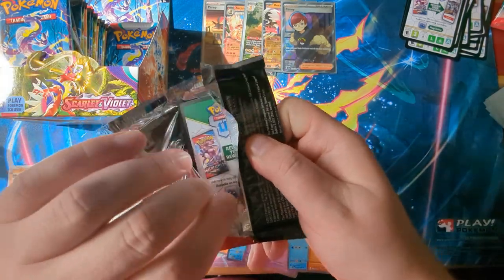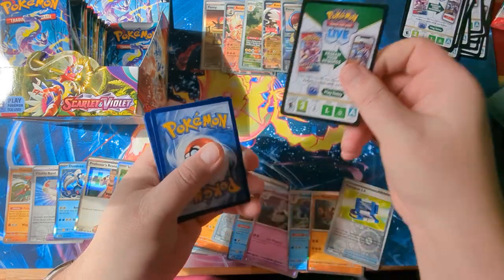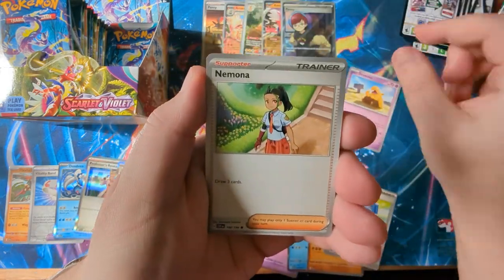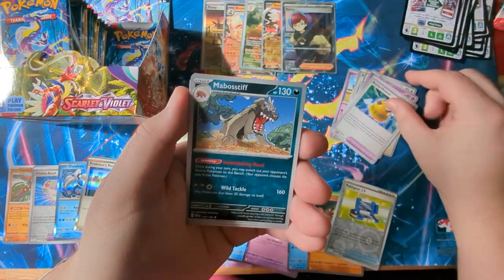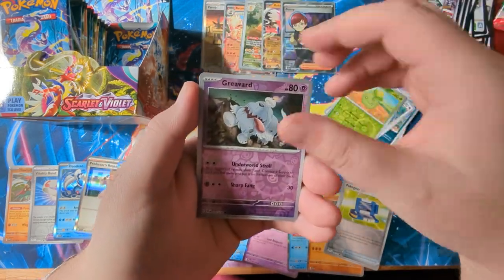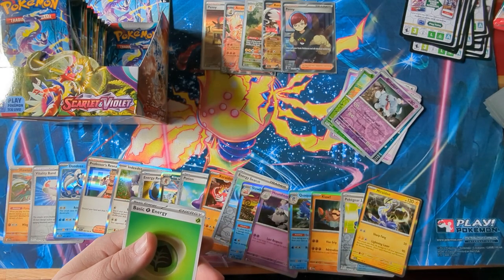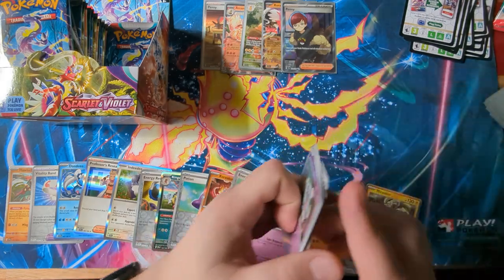Another pack, more Destiny. We've got a Drowsy, a Namona, Lechonk, Flabebe, Rocky Helmet, Mabostief, an Oinkalone, a Smolove, a Grievard — and a Moraidon Holo. So that's the elite trainer box Moraidon but the non-full trainer gallery sort of version of it.